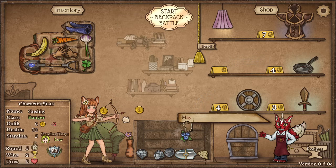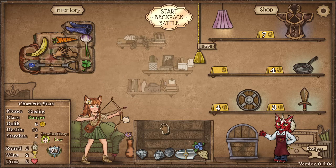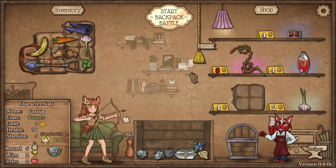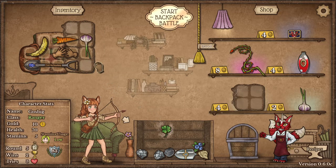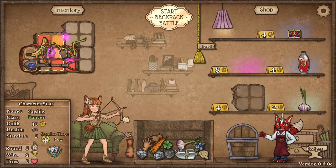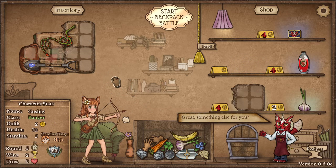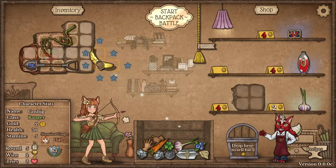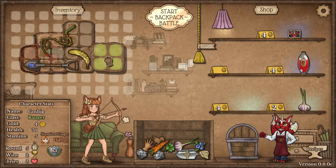I'm gonna take blueberries. I'm gonna go in kind of a mana-heavy build — blueberries are always a top pick. I think we have to go thorn whip here to give ourselves a chance at getting enough damage.